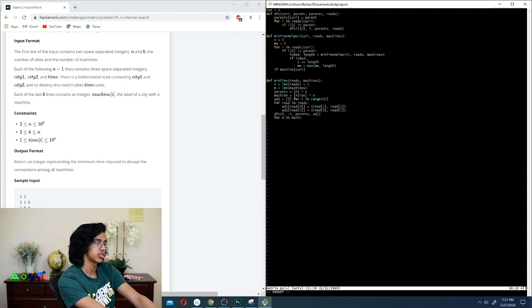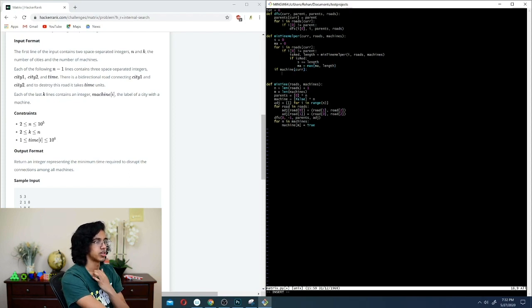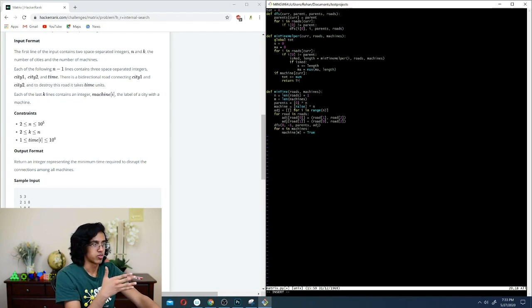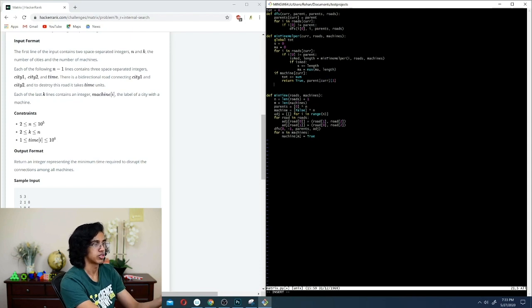With the boolean machine array, if `machine[cur]` is true, we add the full sum to tot — `tot += s` — since all edges below must be deleted. Then we return `(True, parent[1])` — this node is red and passes up the length of its edge to its parent. If the node is not a machine, we do `tot += s - ma`, keeping the most expensive connection. We track `has_red` to return whether any children were red.